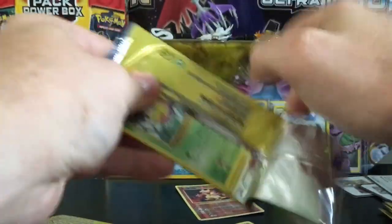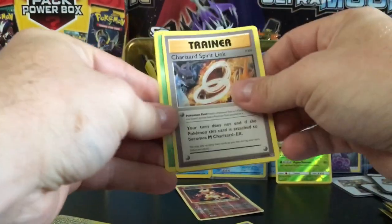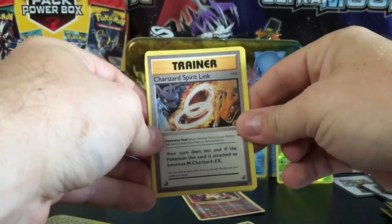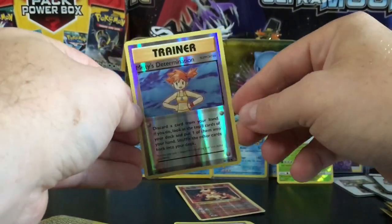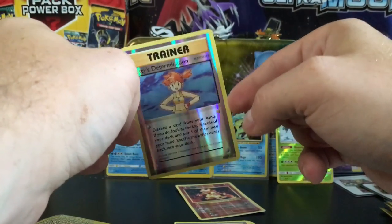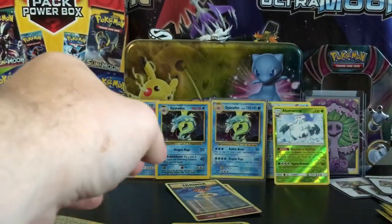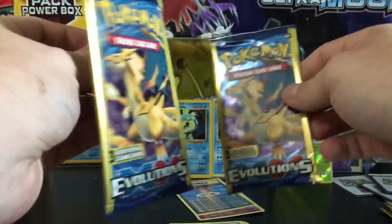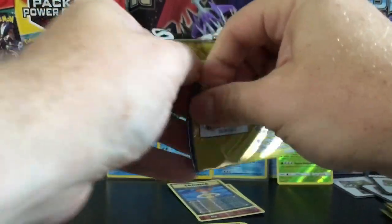On to the Raichu pack — can we pull a Charizard? Come on, let's get that luck! Charizard Spirit Link! Is this an omen? We got a Charizard Spirit Link, a Weedle, and a Misty's Determination reverse — not the Misty's Determination we want but it still looks good. Another Charizard pack — you can tell I got a lot of these.